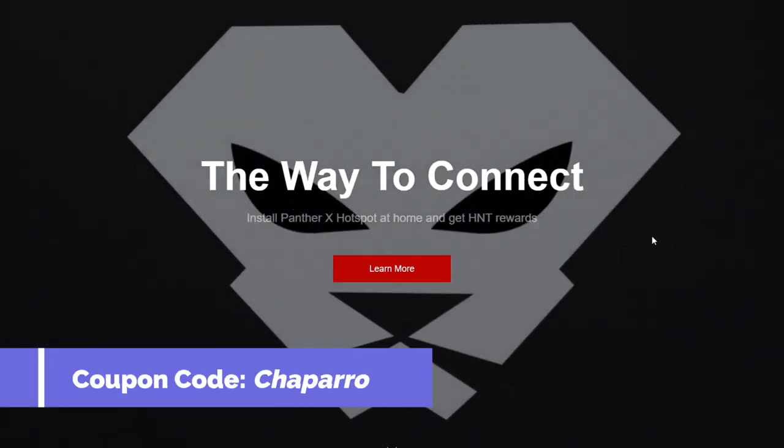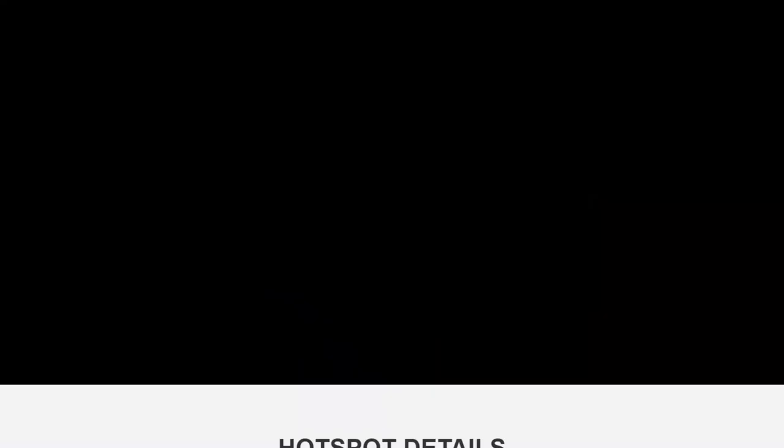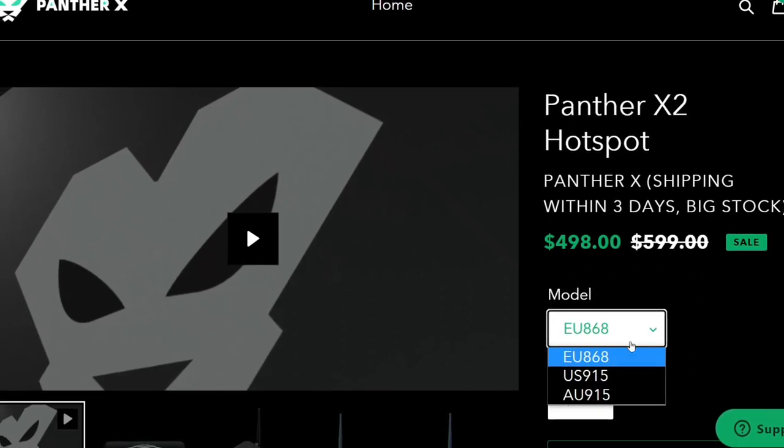Starting off with everything you need, we'd be silly to leave out the miner itself. Personally I encourage people to get either Bobcat, SenseCAP, Minted, or Panther. My favorite option is Panther. Bobcats are great but they take forever to arrive. SenseCAPs are a little difficult to come by unless you get them on Amazon, and Minted only does drops here and there. Panther is actually my go-to right now.